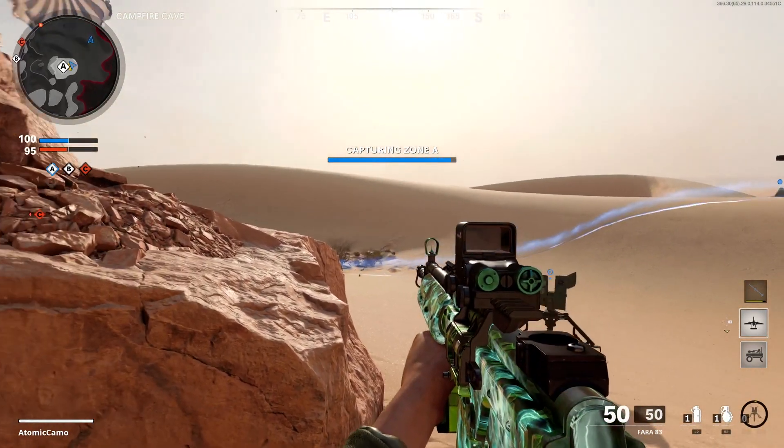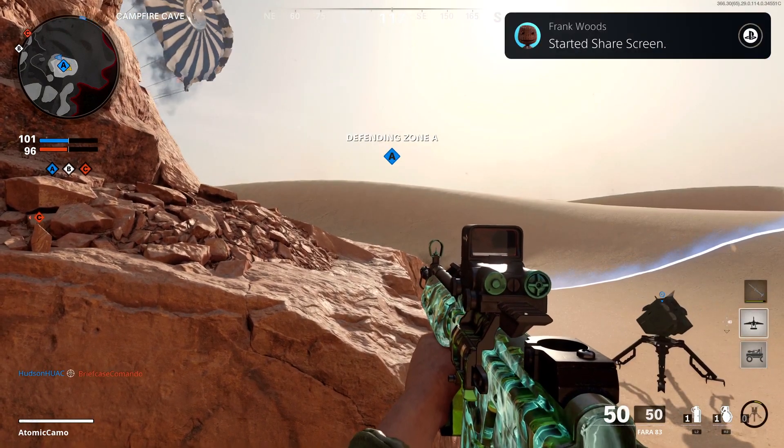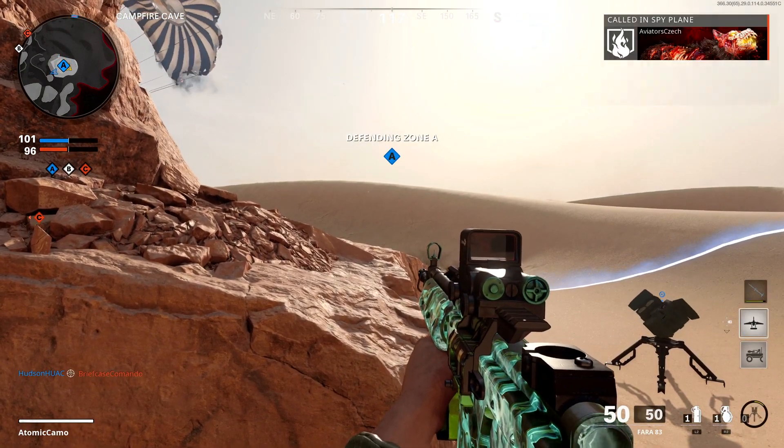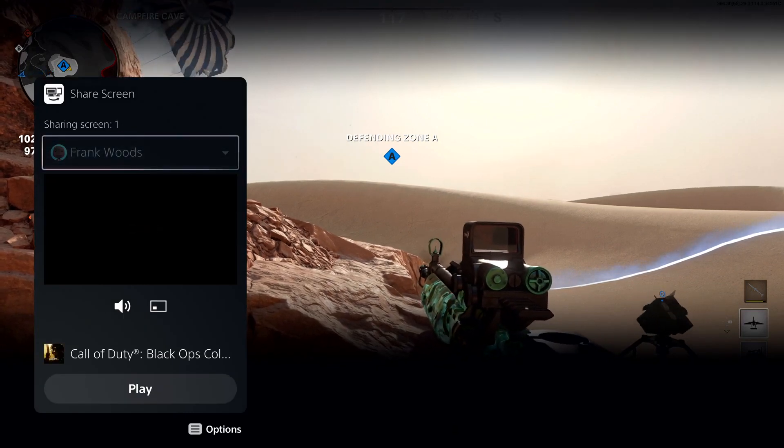Let's say you're strategizing with someone in your party and you get a notification that they have started sharing their screen. Just press the PS button and select watch share screen right from the notification to start watching.